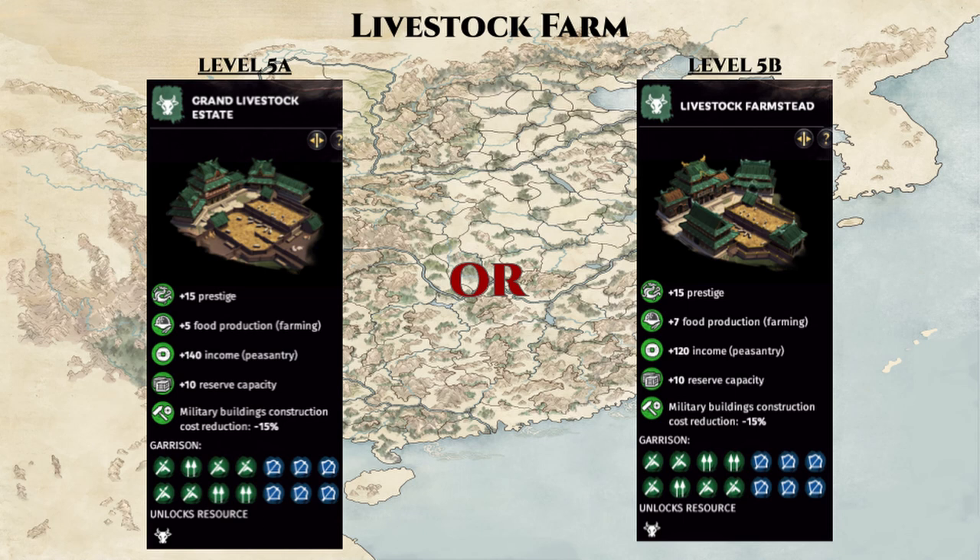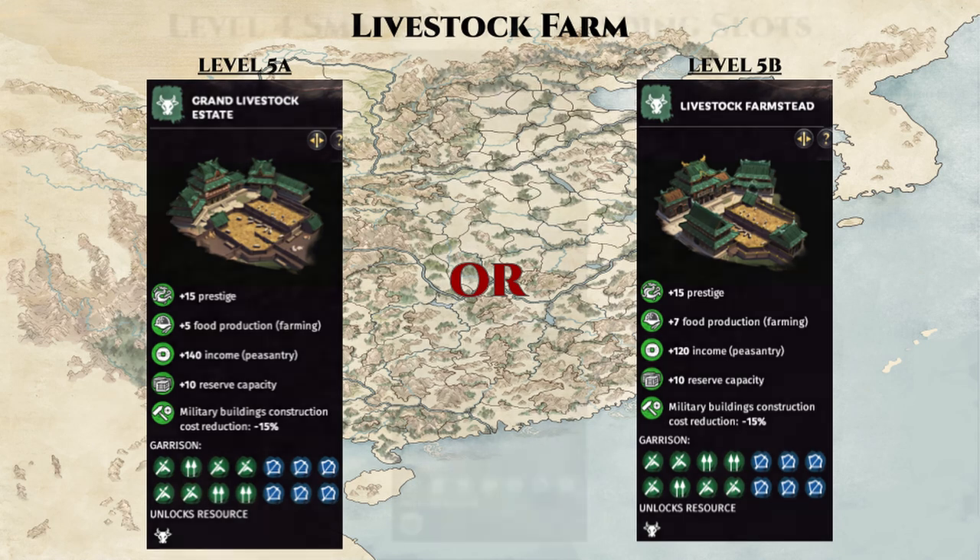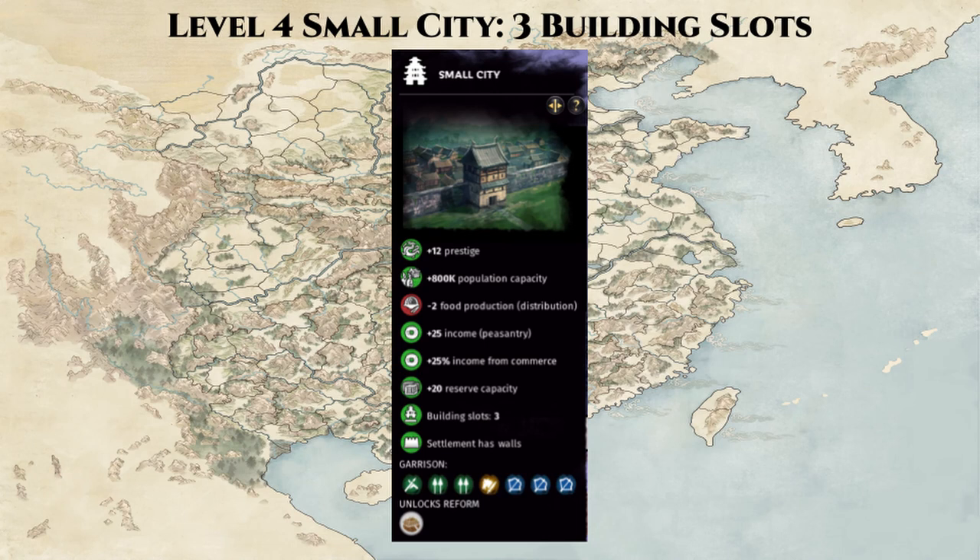Now that we have an understanding of the counties that make up Cangwu commandery, let's start by looking at some builds, starting with the level 4 small city build. The small city is an ideal starting point because it unlocks all the building chains and enables most building upgrades to at least level 4, and in the case of most aquaculture building chains, it enables upgrades to level 5. The settlement itself provides a little bit of peasantry income and commerce multiplier, and consumes 2 food. We will not be concerning ourselves with food for this commandery guide video, as we're gearing it towards income, so we'll be running a large food deficit in this commandery, dependent on our other less lucrative farmland commanderies to be the bread baskets for our empire.